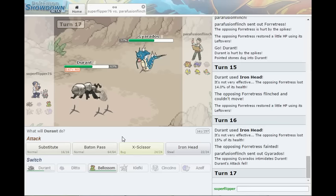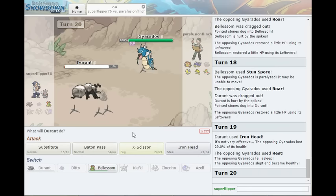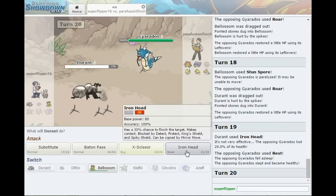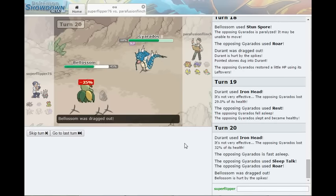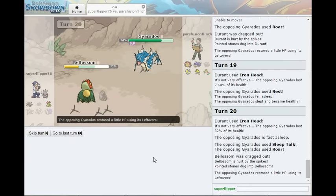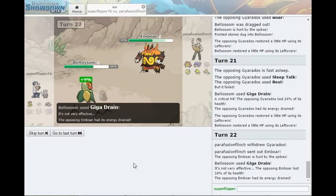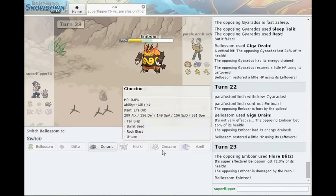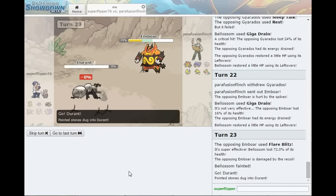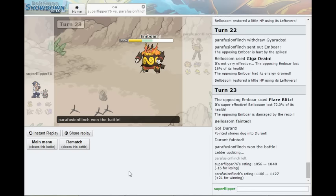Goodly gracious. Let me guess, you have a Chesto Berry. You don't? You don't have a Chesto Berry? That's very, very interesting to me. You sent in Emboar finally! Why didn't you do that before? My only hope is to do Sleep Powder and hope that somehow your attack doesn't take me down, which of course it does. And Durant is down! I made a serious mistake when forming this team.